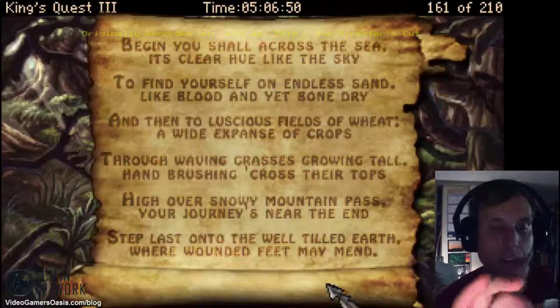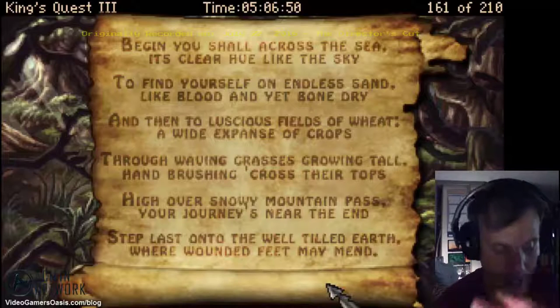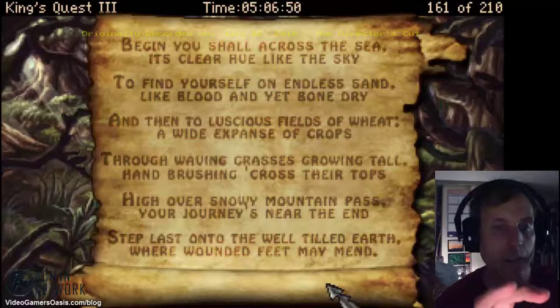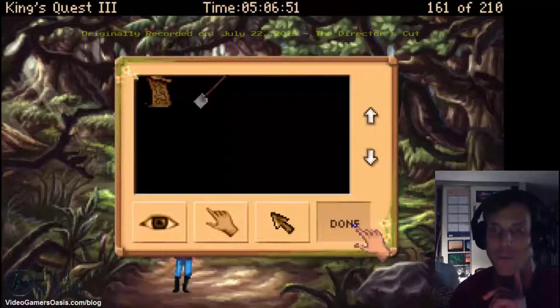Apparently you have to step on the stones in the order of the colors listed in the paper: blue, red, yellow, green, white, and brown as the sixth. That's pretty straightforward. Let's just see what happens if I screw up and walk on the wrong one.